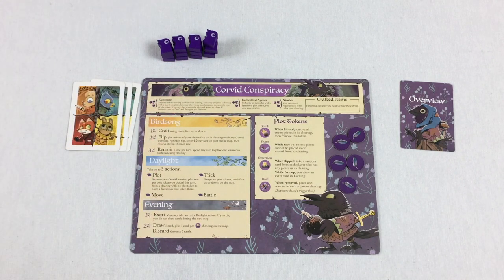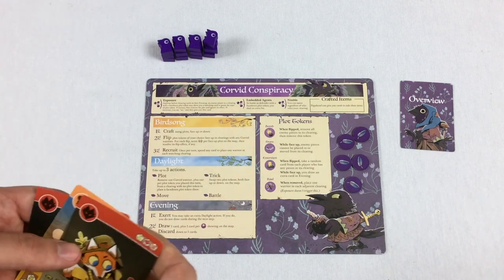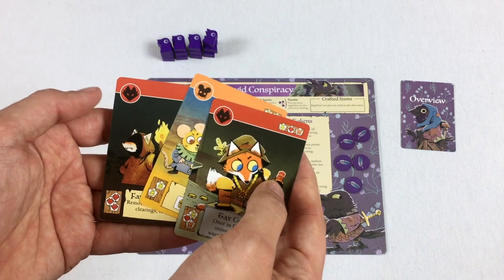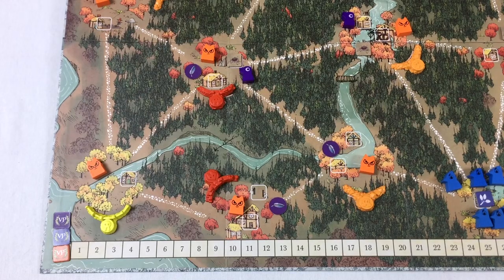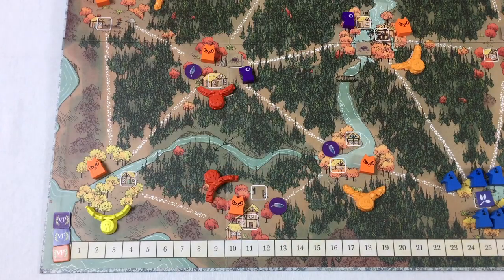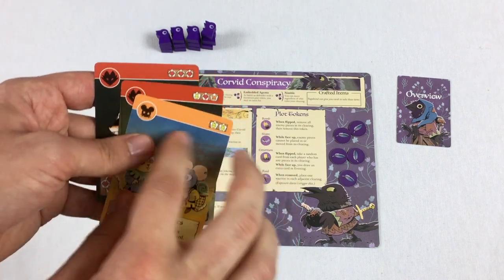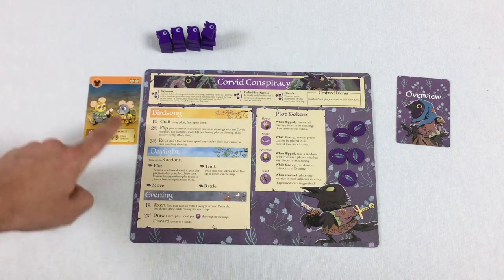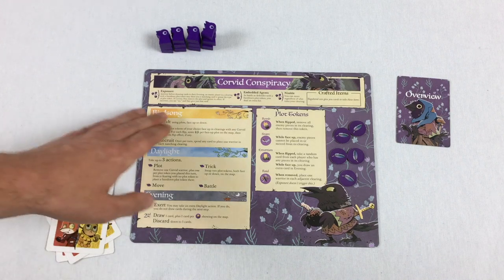Let's go through what a turn looks like. The very first thing this faction can do on their turn is craft an item. Crafting means you look for cards with icons in the top corner — those same icons appear in the bottom corner. This faction uses their plot tokens to craft, and those tokens can be face up or face down. For example, with one fox, another fox, and a mouse plot token, you couldn't craft something requiring three foxes or two rabbits. This is the point where, if you have the correct plot tokens, you can play a card and use its effect or gain a special ability.